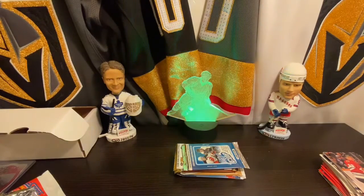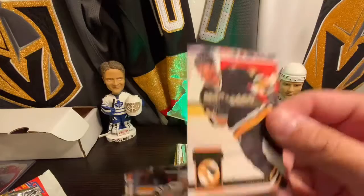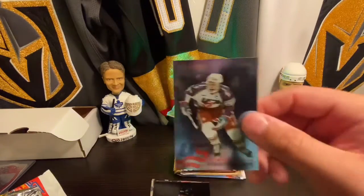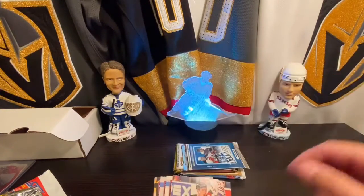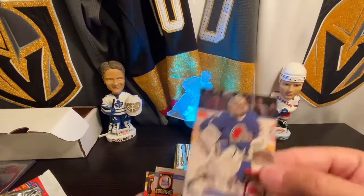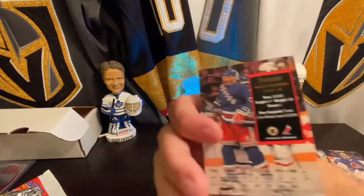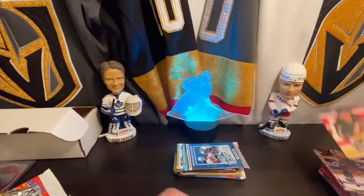Getting into some more Donruss here, just unsticking them. Checklist. Matt Martin, Ed Pedersen — some of these feel a little thicker. David Harlock, John Emmons US Championship Team, Richard Matvichuk, Sean Antoski, Garth Snow, and Glenn Anderson. And Evgeny Namestnikov.